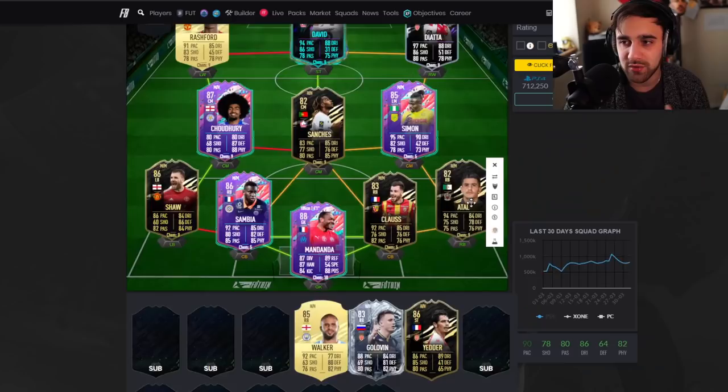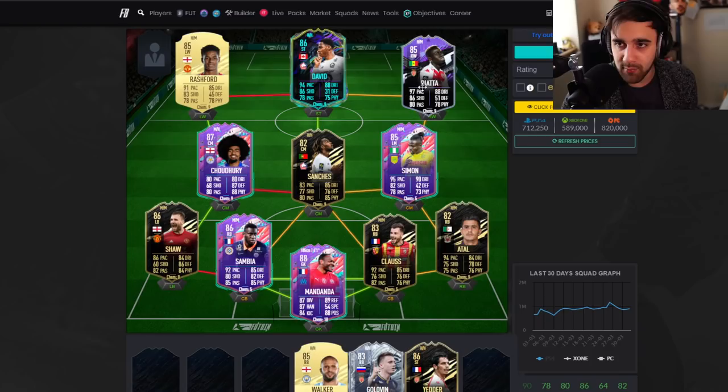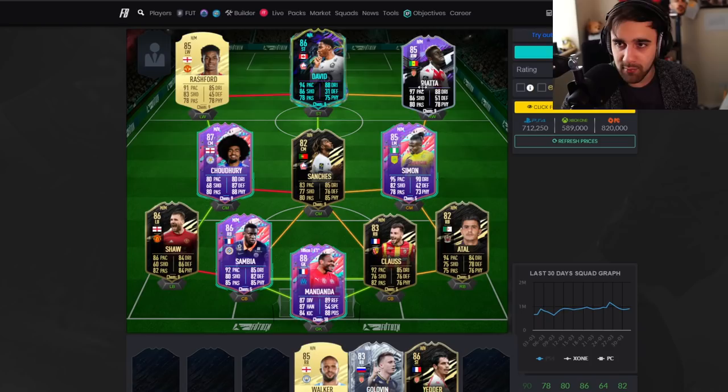Whatever formation you want to play, if you go three defenders you have Shaw, Santa Claus, and Zambia as your center backs, with Atal on the wing alongside Simons, David as striker, and Rashford as CAM or striker. You can do anything you want with this team. Let me know if you like it — if you don't, leave a like anyway. Love you all, see you next time!